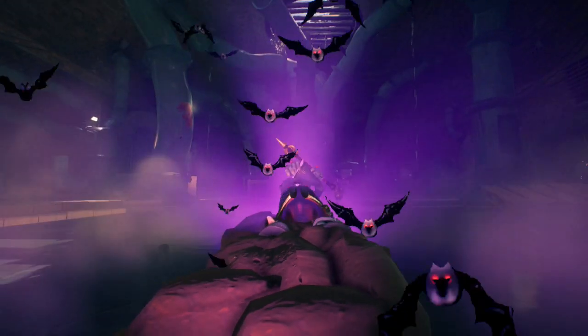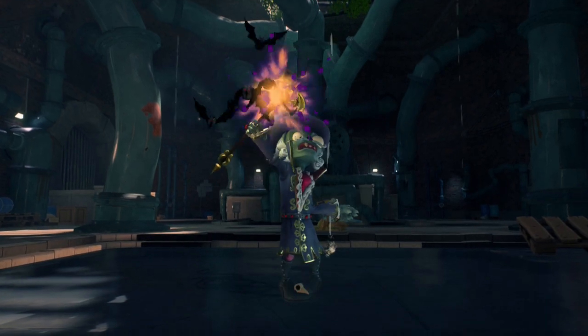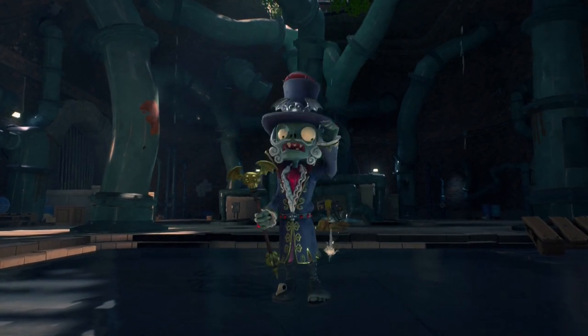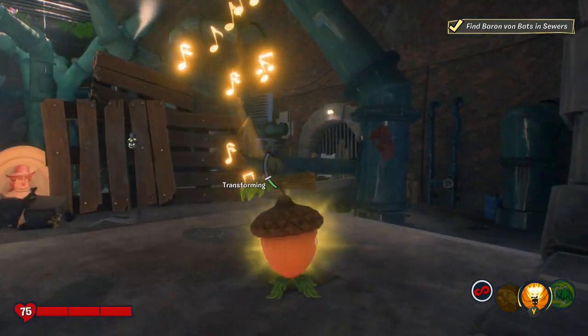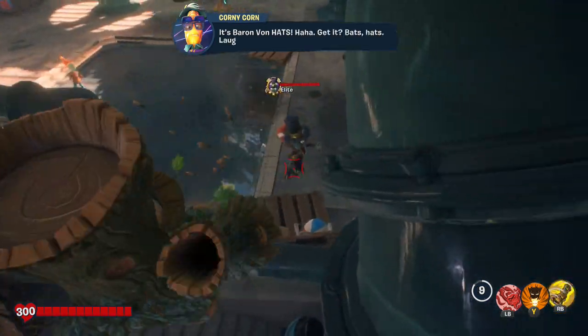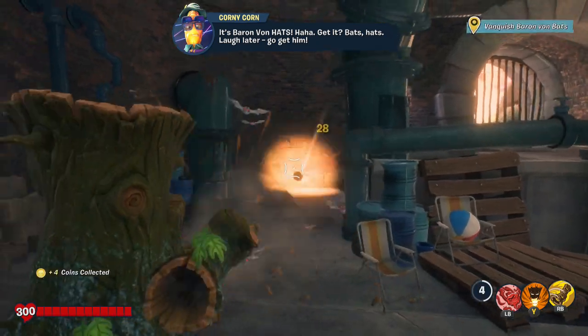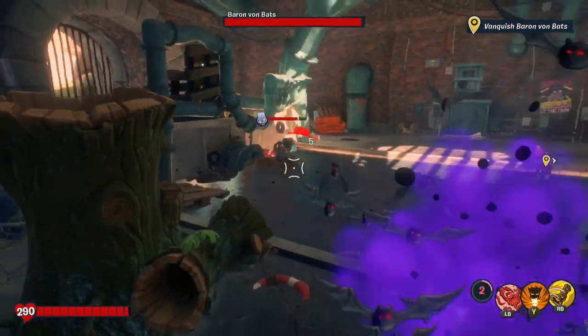A cutscene happens, and then Baron Bob Bats comes out. What you want to do is play somebody who has a lot of health because he's pretty tough. I played as Peashooter because I've played since Garden Warfare 1 — I'm a Peashooter OG main — and honestly you just want to keep it simple and keep shooting.